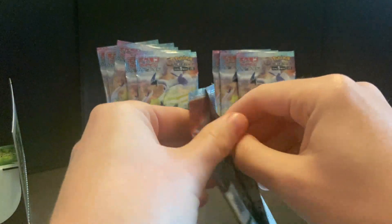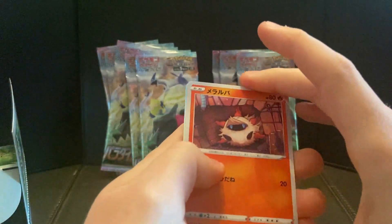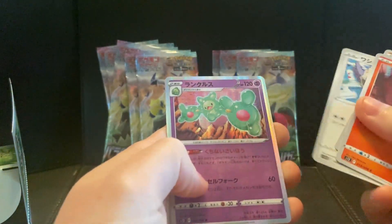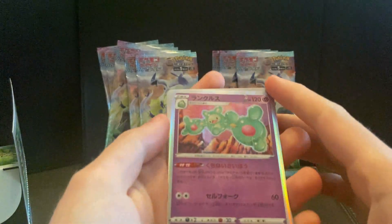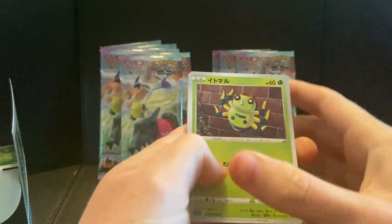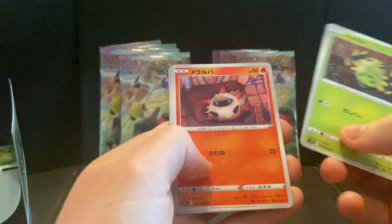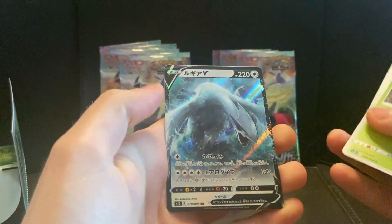Next pack: La Vesta, Beldum, Rufflet, and a Reuniclus — nice, that's a holo, pretty cool! Where are my V cards? Oh, that's pretty cool — I like that spinner rack, weird kind of spinner rack. I like the artwork on that. La Vesta, Luxio, nice.